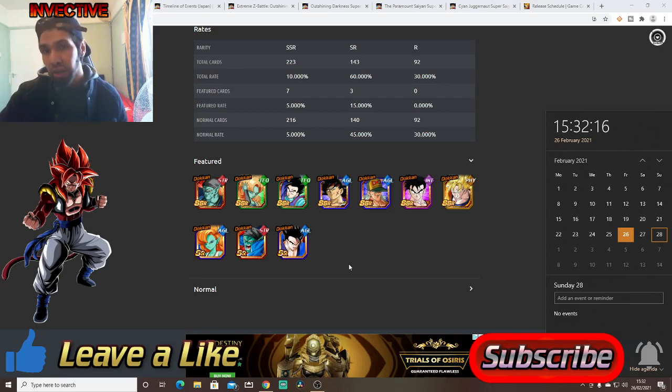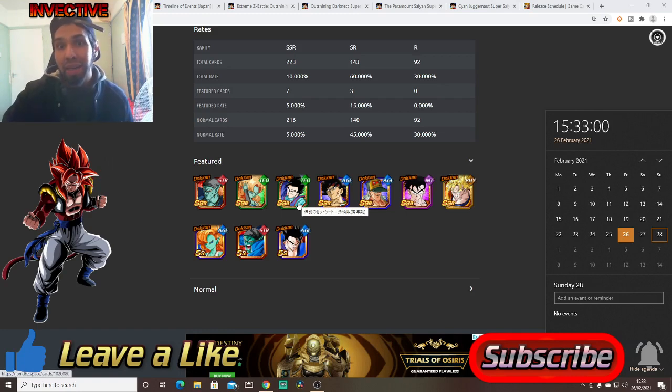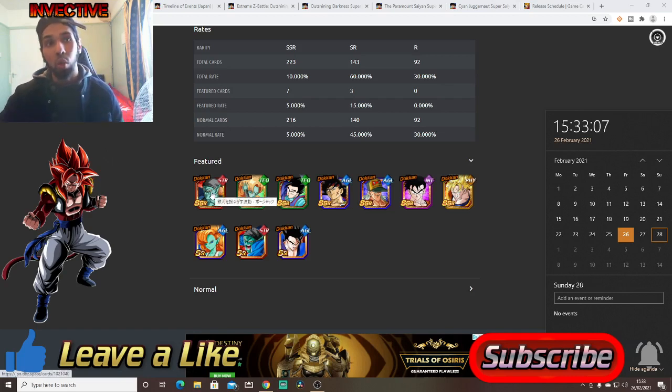There are some interesting characters here and it's definitely a good banner if you want these characters. A lot of these units haven't been featured on the global side of the game too often. This is a good banner, especially if you haven't summoned for the Future Gohan banner. This is a good value banner because all these Dokkan Festivals are excellent. Super Saiyan Gohan works excellent with Future Gohan here. Super Android 13 is overlooked but he's really, really good. Bardock smashes any Wicked Bloodline category enemy. Tech Ultimate Gohan is the strongest defensive unit in the game — you're going to need him.